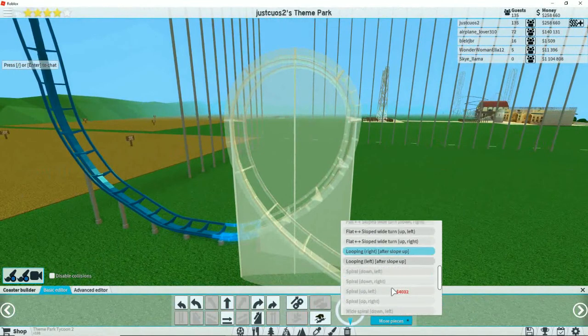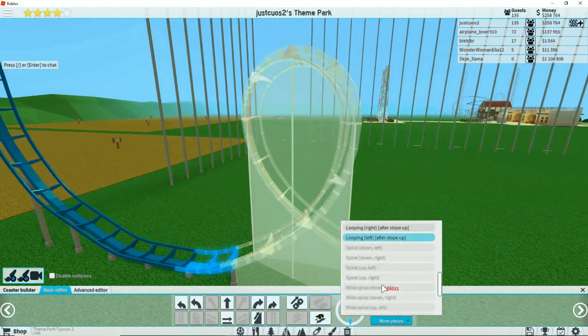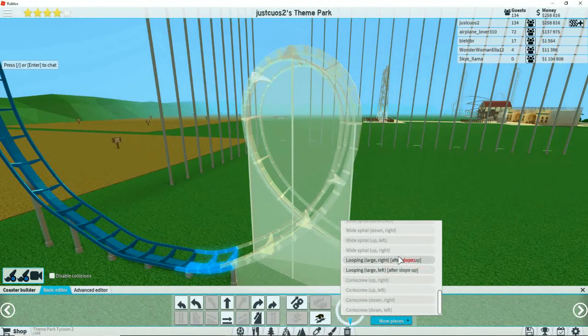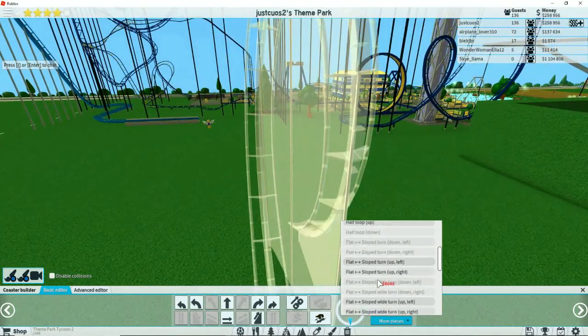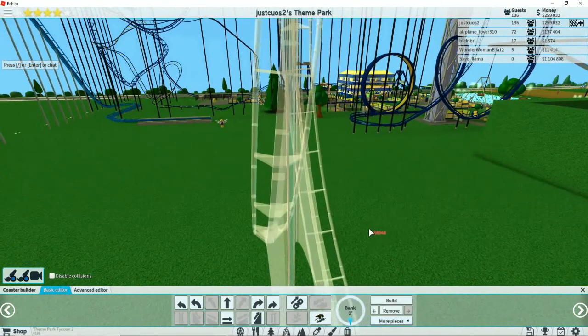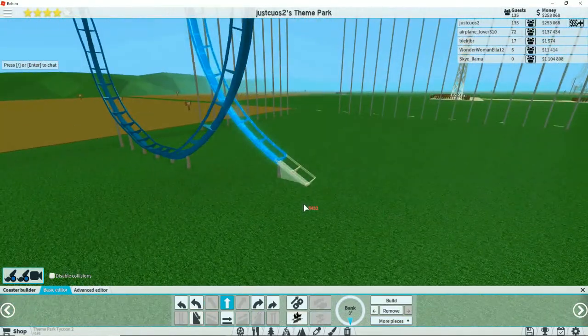Is there a bigger loop? This one goes to the right. Okay, here we go — large. I want to go left, not right. Left, there we go. Hopefully we can actually make it. We'll go ahead and build that.